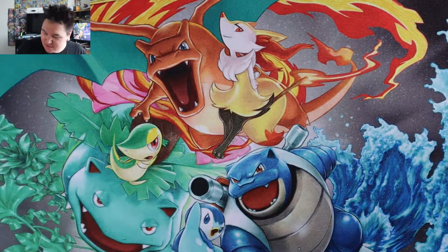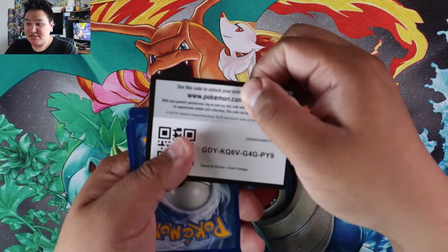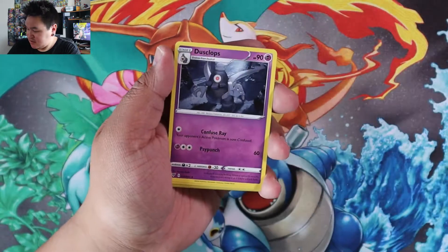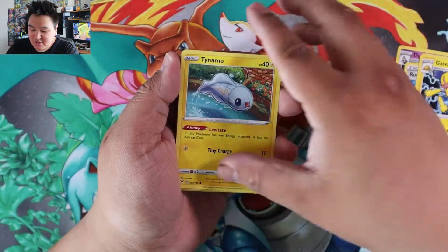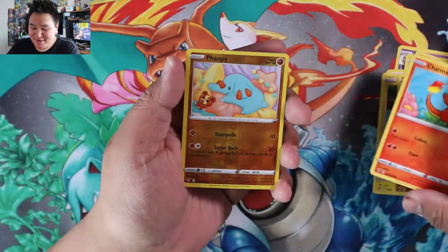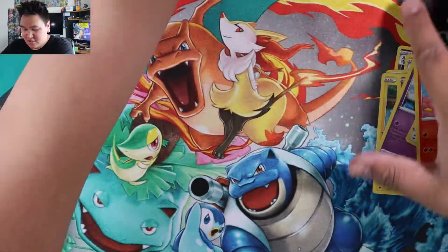I don't even know if we have that Zekrom either. What is your favourite Sword and Shield set to open? One, two, three, four. Mine is either Base Set or Darkness Ablaze. Dusclops, Rocky Helmet, Galvantula, Tynamo, Clobbopus, Woobat, Taillow, Charmander, Phantump, and a Dusknoir — nice!